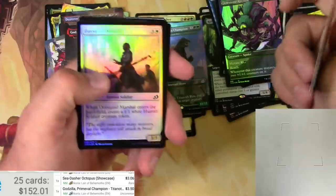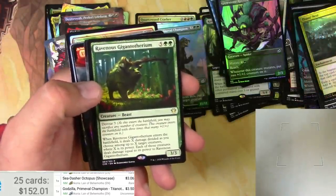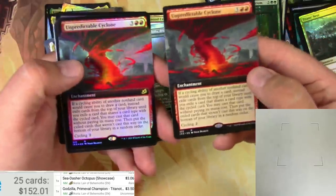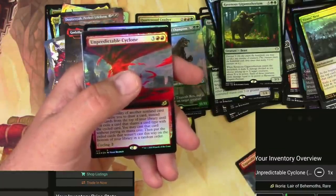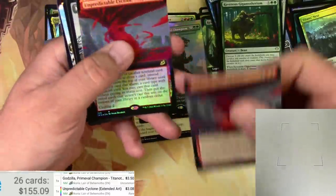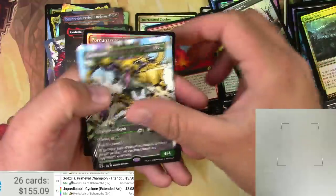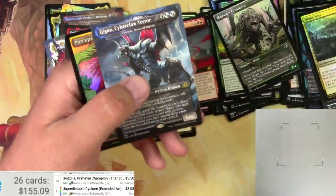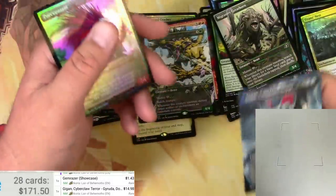Cat token and a human on the other side — what did I tell you! Wilt. Ravenous Gigantotherium — say that five times fast. Unpredictable Cyclone — so unpredictable you get another one, and you get a foil one right next to it! A buck fifty for the regular and the foil is like three bucks. Migratory Greathorn, a Pouncing Shoresark, Gem Razor alternate — have I mentioned that before? A Gigan Cyberclaw Terror and a Porcuparrot — that guy's great. Gem Razor alternate is just a buck. Gigan Cyberclaw Terror: $14.98 — great!